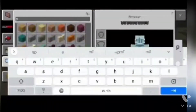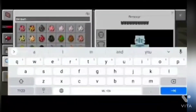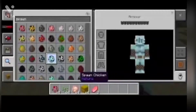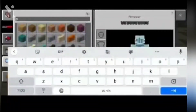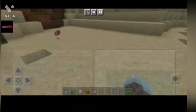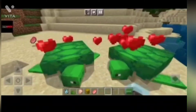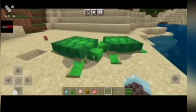Next is sea turtle. There it is! Sea turtle eats seagrass. The baby turtle is the smallest animal — let me show you. I gave them seagrass and they are in love.